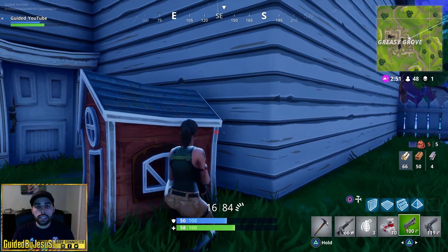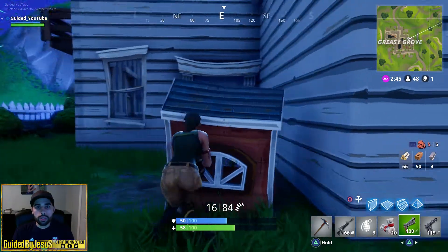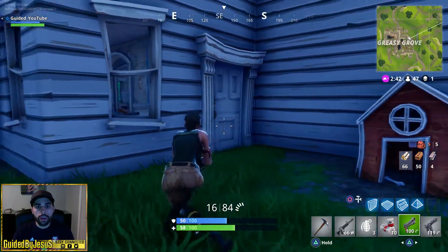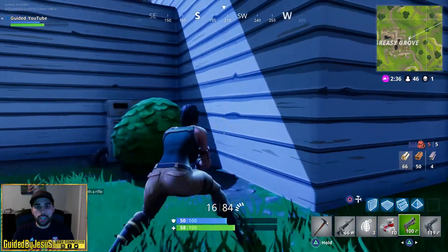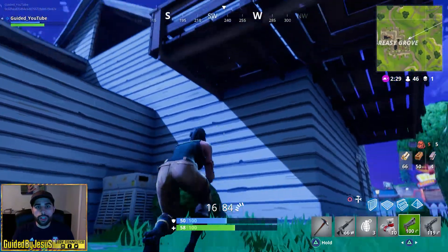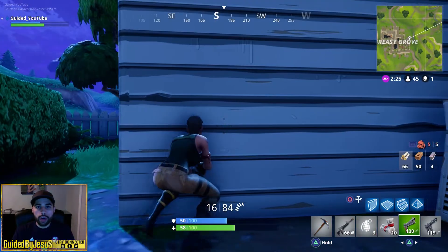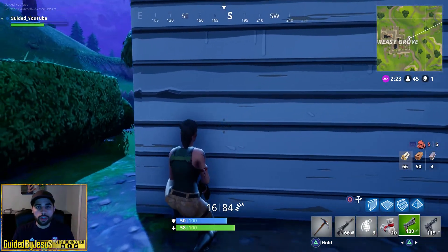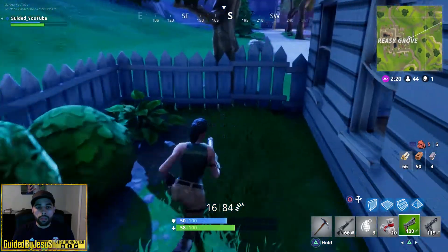We're going to be talking about being able to look around corners to see exactly where your opponent is before you even expose yourself. You're going to put yourself at a huge advantage where you'll know where your opponent is, and by the time you move out of cover you already know where to aim and where to shoot, instead of moving out of cover and still having to look for your enemy.